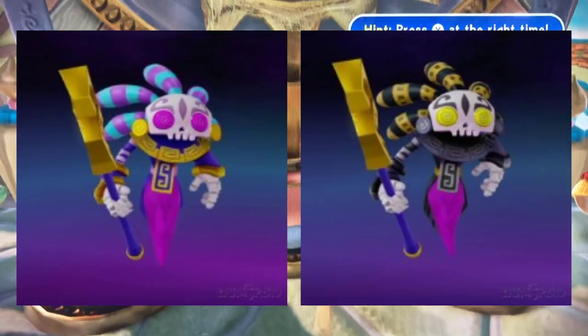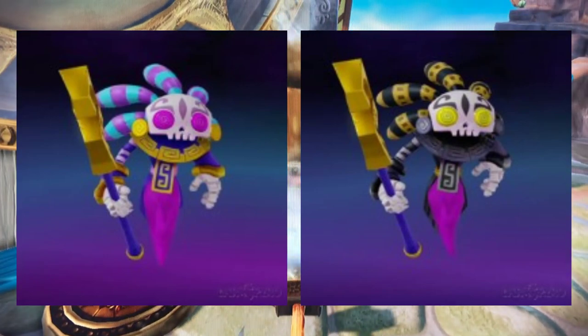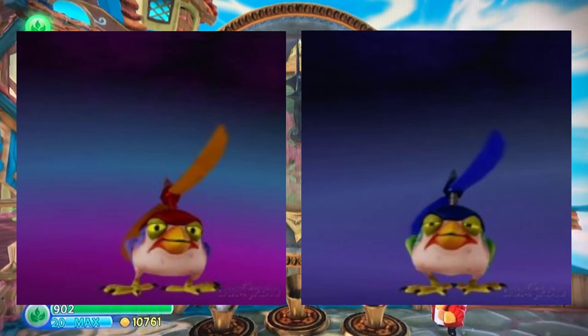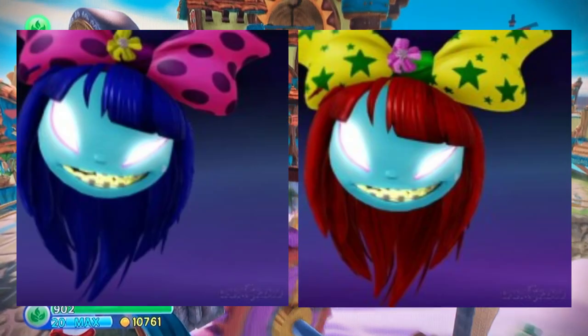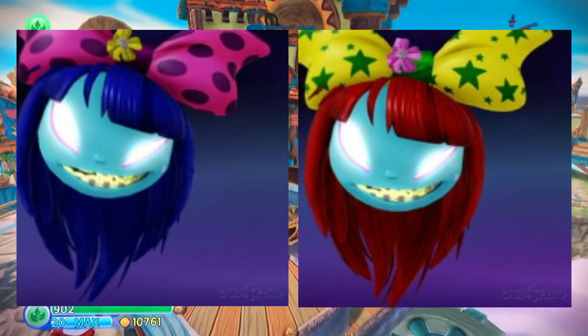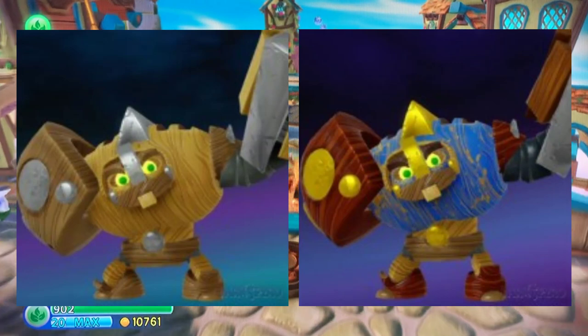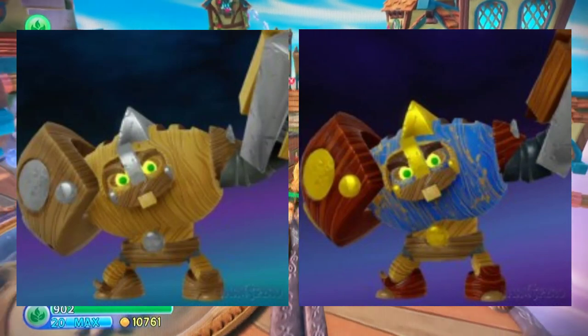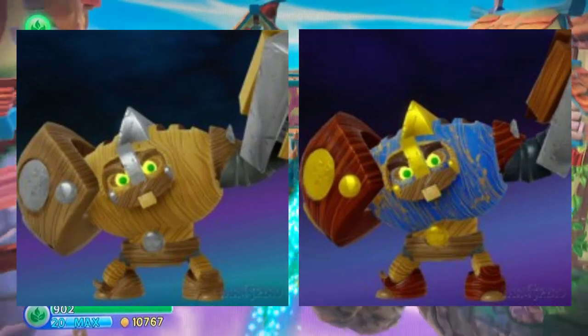Starting off with Air is Bad Juju, and I'm going to have to go with her evolved version since it just looks slightly cooler with the black and gold. Buzzerbeak just looks better in blue honestly, so evolved it is. I personally think that Dreamcatcher's evolved skin is horrific — her original is way better in my opinion. And finally for Frankenstein, his evolved is better just because I like the blue that the Abelican have in this game. Plus his wood stain is darker too, which I like.